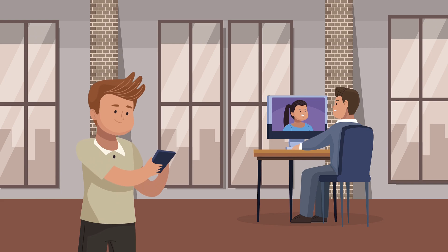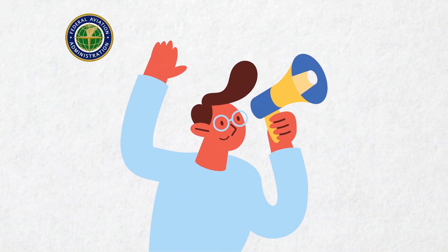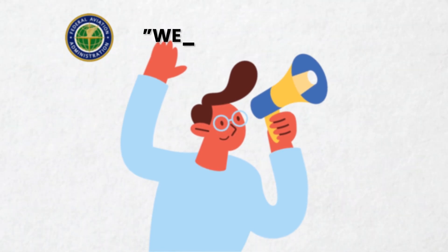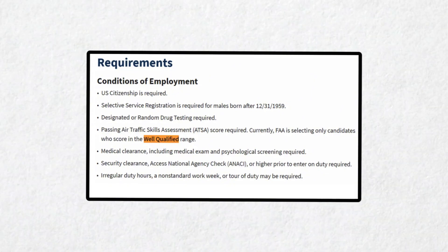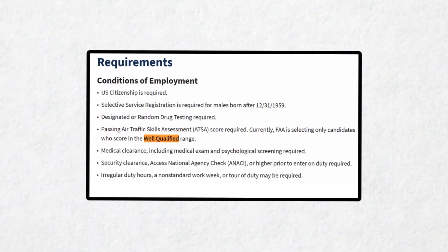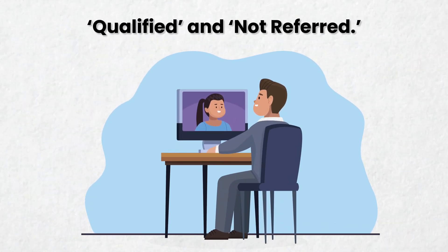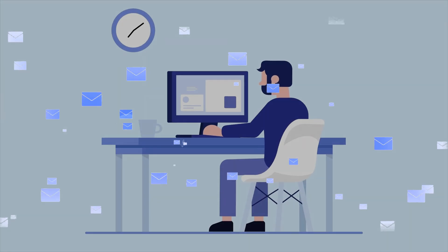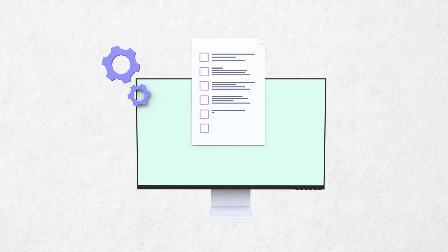And here's something crucial you need to know. As of 2025, the FAA only selects candidates who score in the well-qualified range. The FAA has made this very clear in their latest ATC job opening announcement. The other score categories are qualified and not referred. If you fall into these categories, you won't receive a tentative offer letter, and you'll have to wait for a new bid to open before you can reapply and retake the test.